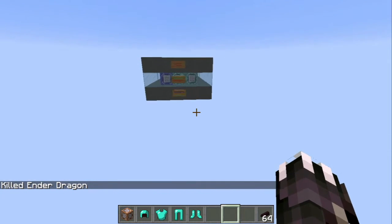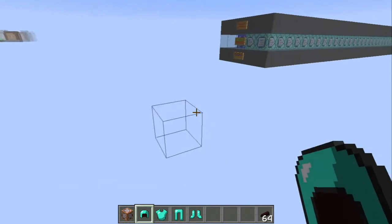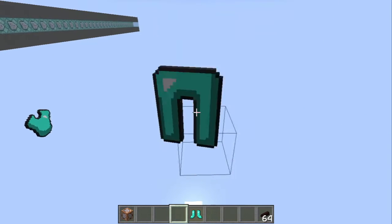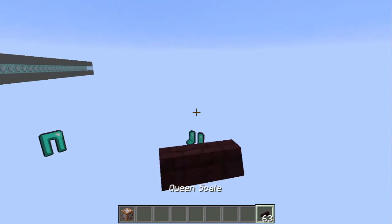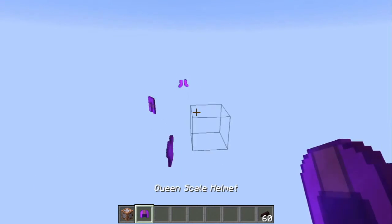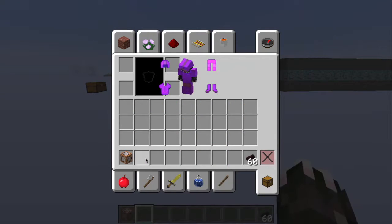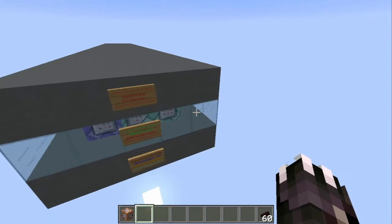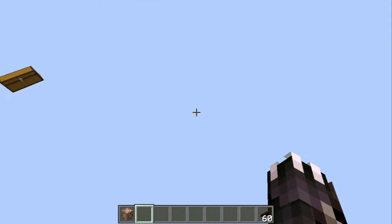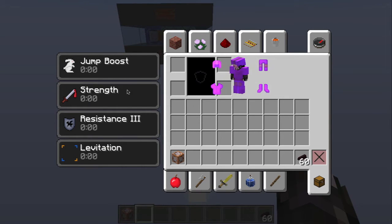Now we are going to be focusing on the armor. I'm going to throw a diamond chest plate, a diamond helmet, leggings, and boots — these can be crafted separately. Here's the queen set: queen scale helmet, queen scale chest plate, queen scale leggings, and queen scale boots. If I put these all on, I get special potion effects. I fall slowly, which is actually from the real mod, and I added things like strength and resistance.